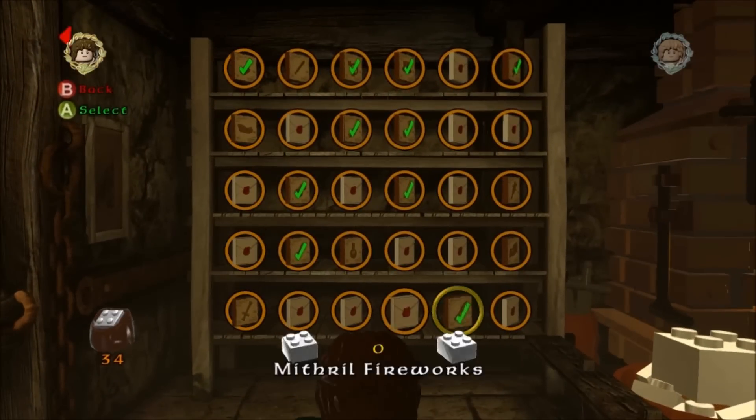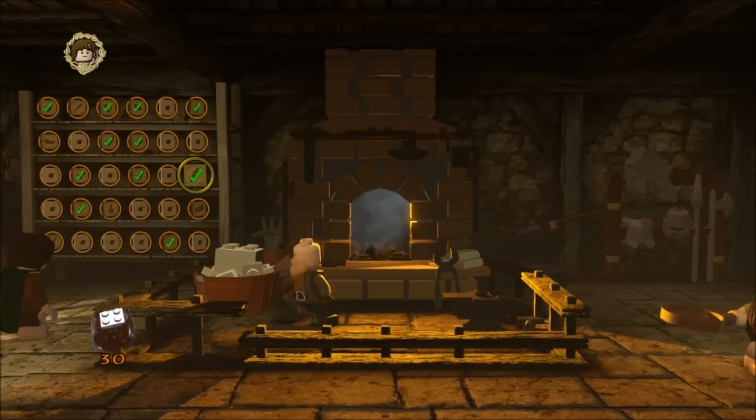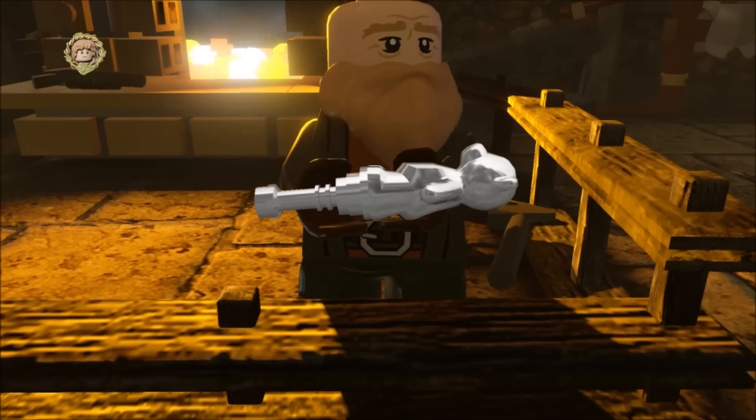So head to Bree and build it. It is there on the third row down and it costs just four bricks. And it's got a little bear on the end.